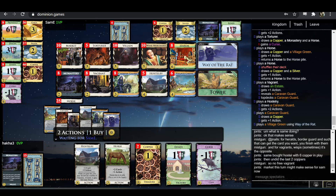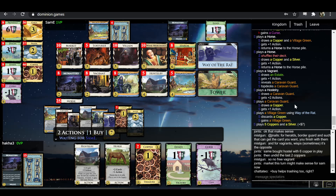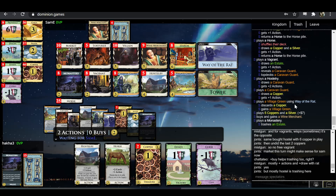With how many villages they have, Wine Merchant is starting to look not bad — you've got so much action that you can probably support a Wine Merchant payload. In the abstract though, Market is certainly the better plus buy source than Wine Merchant. At seven, you could buy a Hostery here and trash a ton of cards, or buy plus buy. He takes the plus buy.